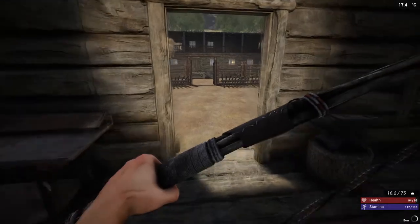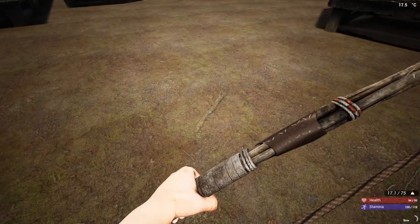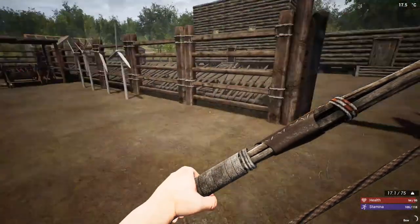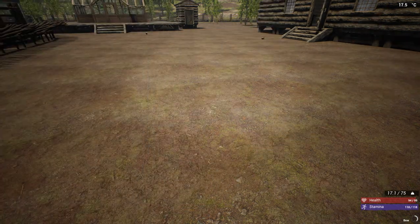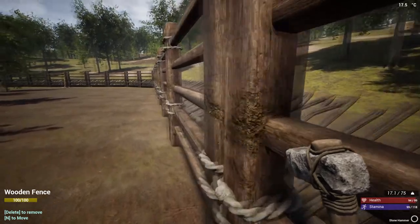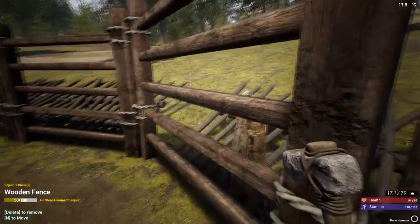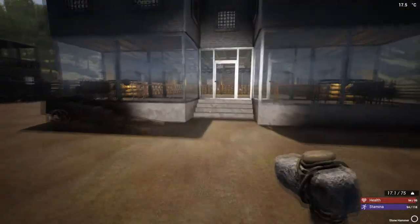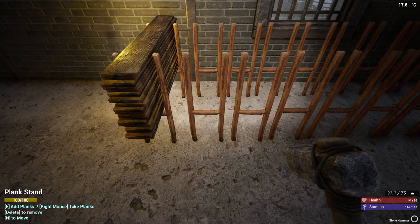I'm not sure what else we're gonna need — possibly sticks. Did I take them all? Yeah, I took all the sticks. We'll probably need some planks, but first things first — get our repair tool out and let's go see how much damage has been done. We'll start on the gates, walk around the perimeter because some of them may have damage. We need planks, so I'll go grab a stack of planks just to be on the safe side.